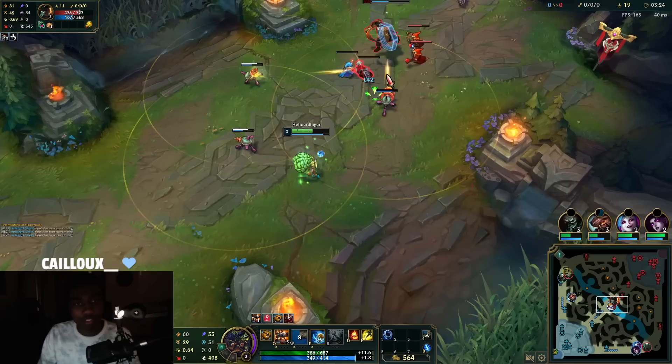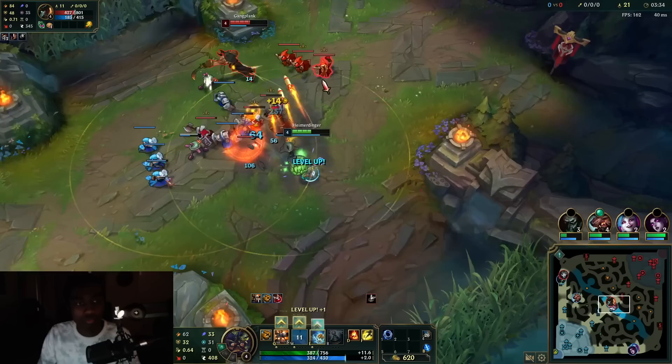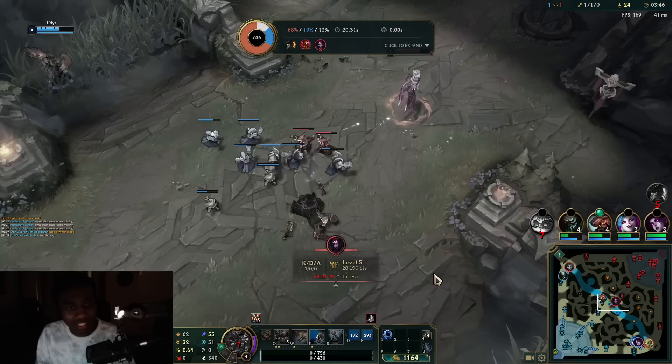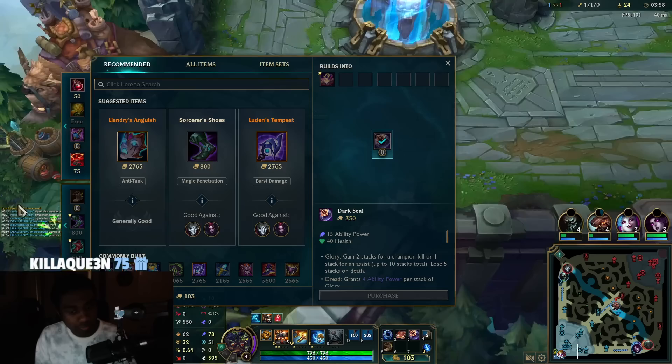That Elise gank is mighty deadly. Going for the Q max. That's why we play Heimerdinger mid — we go one-for-one when we're getting ganked and we'll take that. The wave is doomed; you just kind of have to accept it and try to trade the scuttle crab for it.